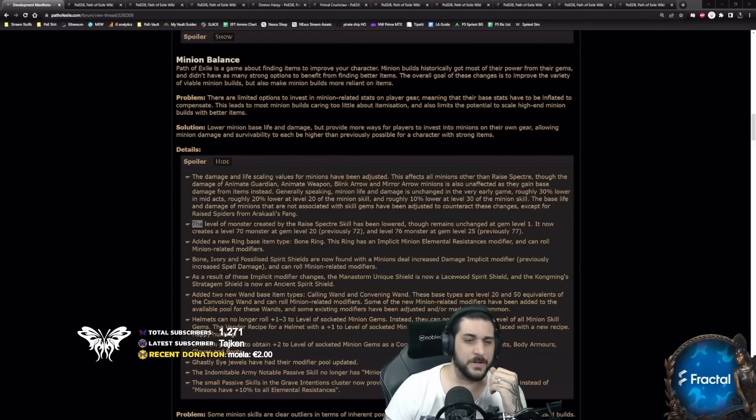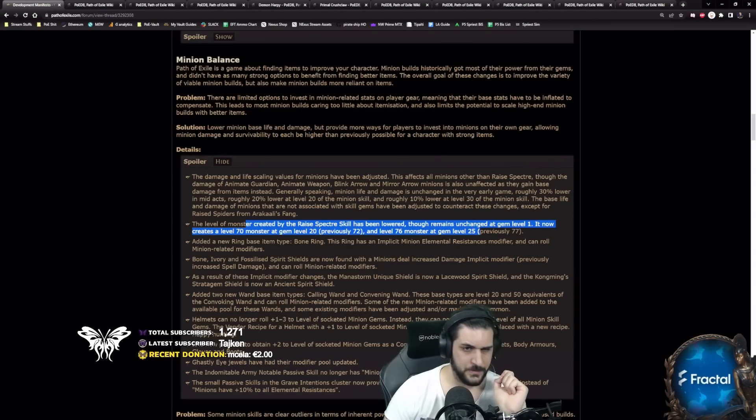It remains unchanged at gem level 1, which doesn't really matter — it summons level 70 monsters at gem level 20, which was 72 before, and has a monster level of 76 at gem level 25, which will be harder to achieve these days.